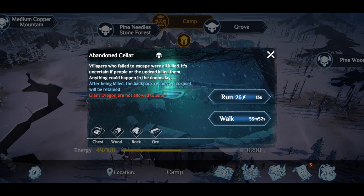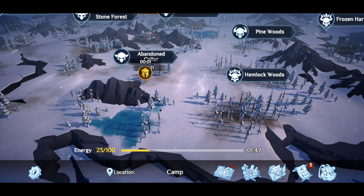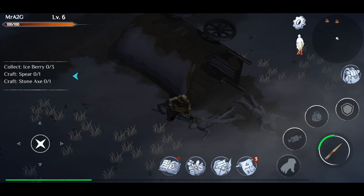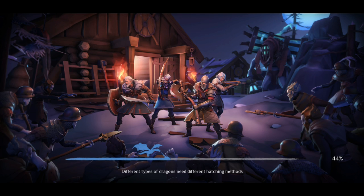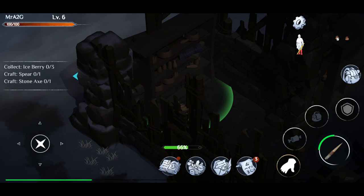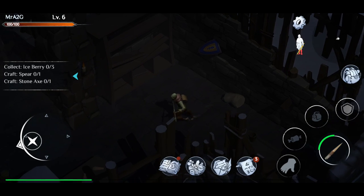I was initially intending to go to the groves but this event popped up so I'm making full use of it. I've got just under 20 minutes before it disappears so I need to act quickly. I didn't loot that body before, so let's loot it now — nice, got a bow. I tried to run around the outside but went out of zone, so let's go back in.